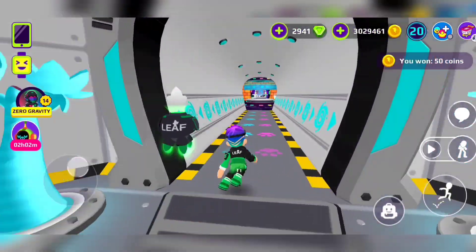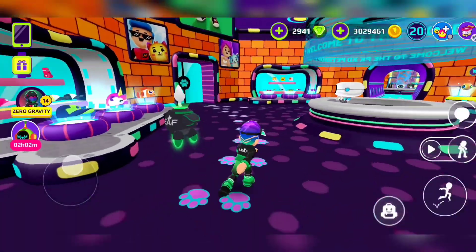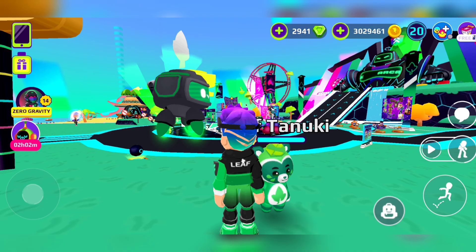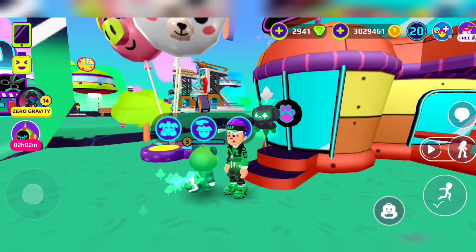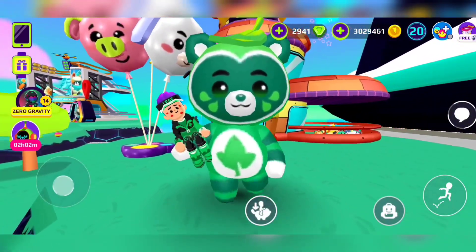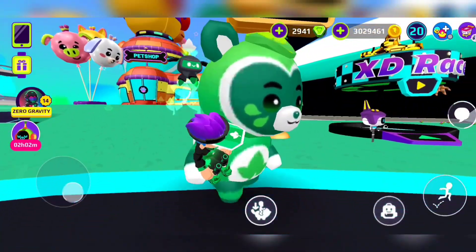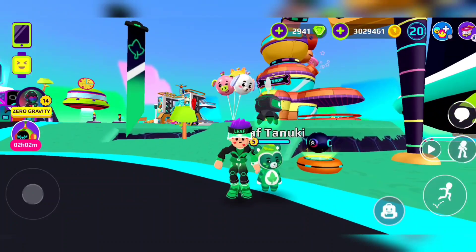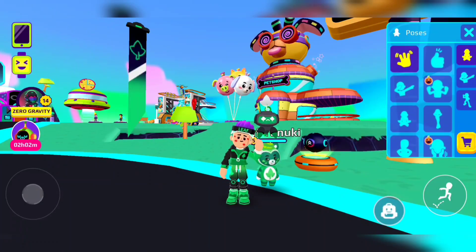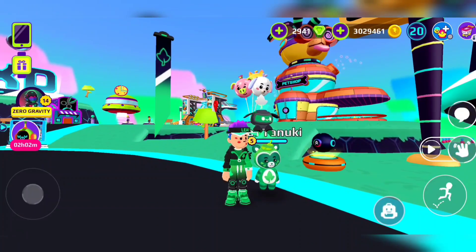Now let's try outside with this raccoon-looking one — I kind of like it. It's getting some brics. There we go, and now with the Leaf pet. I really love it — it looks like a little cute plushy hugging me!